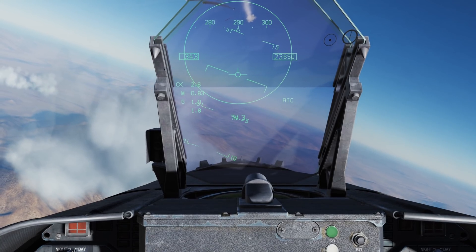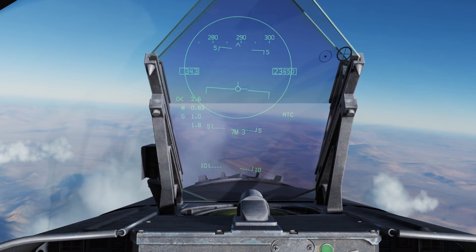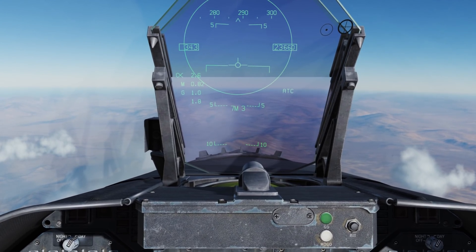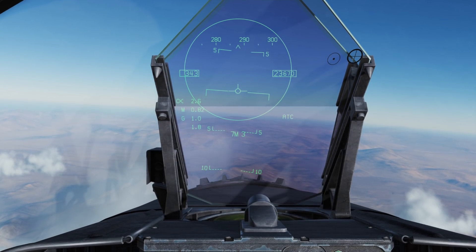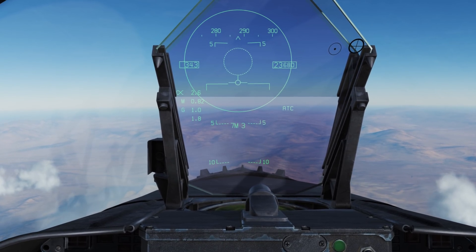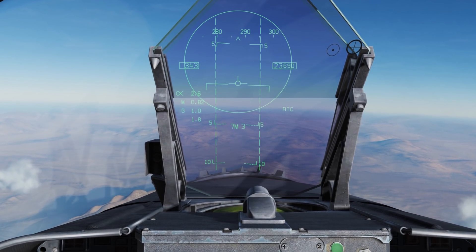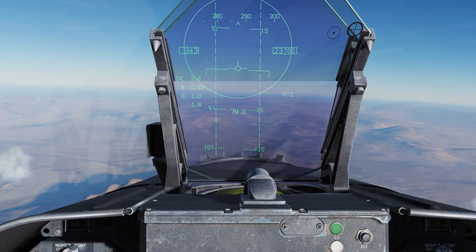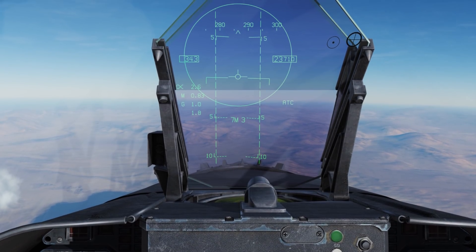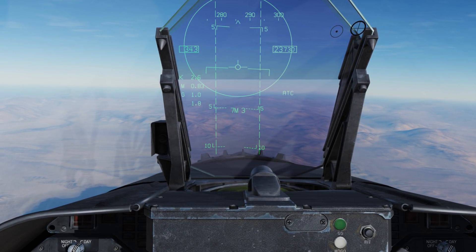We lost the lock, which is why we got the loss and the blinking cue. Just like we saw with the Sidewinder, we can also use the ACM modes or air combat maneuvering modes, and they work really well for the AIM-7 as well. We go castle hat up to go ACM — it defaults to boresight. We can also go down for a vertical ACM or off to the left for a wide ACM. Just like the Sidewinder, it's a very handy mode for snapping a lock when you're in a dogfight. The Sparrow has a very large warhead, so it can do a whole lot of damage to a target. I very much hope you enjoyed this initial look at the AIM-7, and I'll see you next time. Thanks.